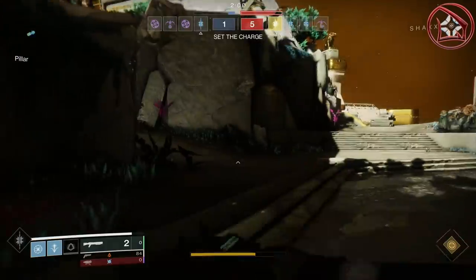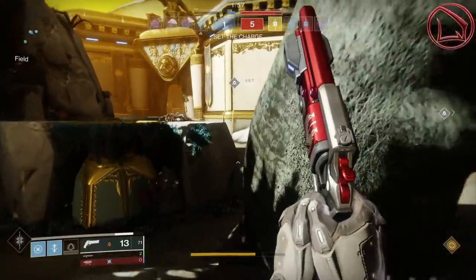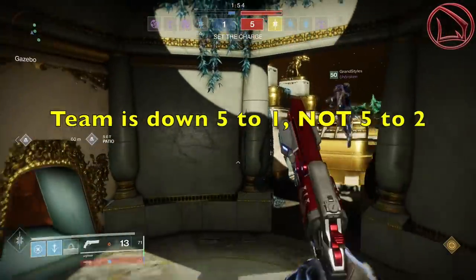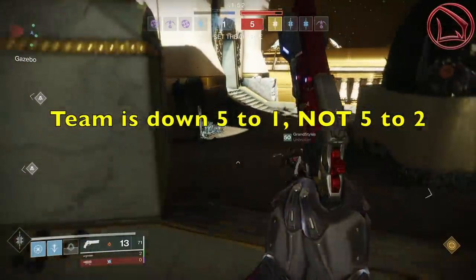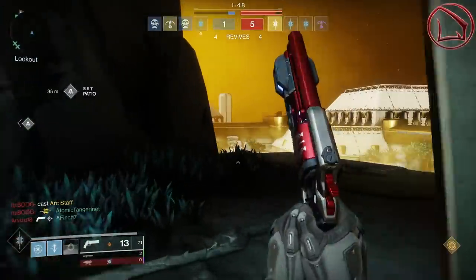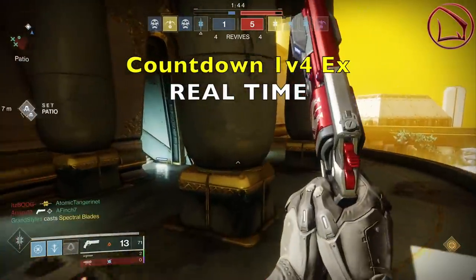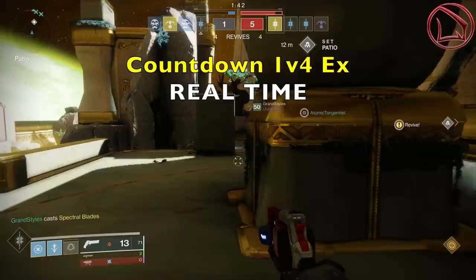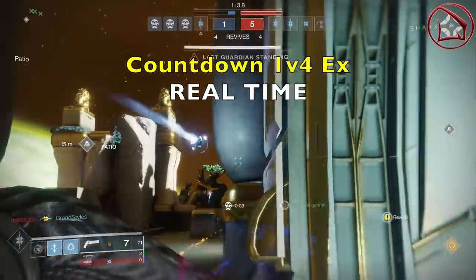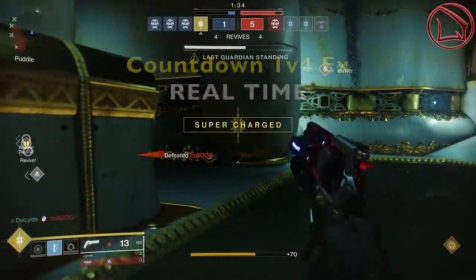Within this fourth engagement, I find myself in a game of Countdown on Emperor's Respite, in a very high-end game of comp where my teammates and I are down 5-2, and we have enemy guardians who have one of their supers up, while two of my teammates are currently down. I work my way back towards my teammate, but unfortunately he gets taken down by that super. I know the super is at the end of it, so I try and finish it off with a grenade, and I just happen to do so.